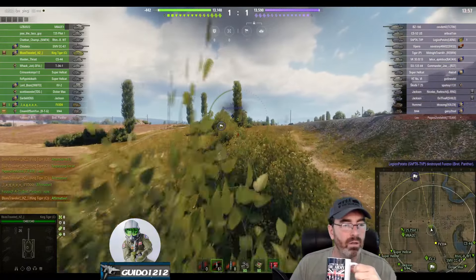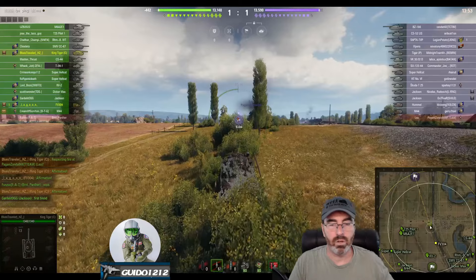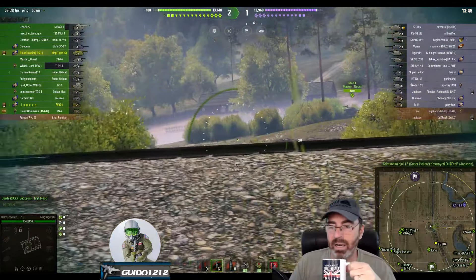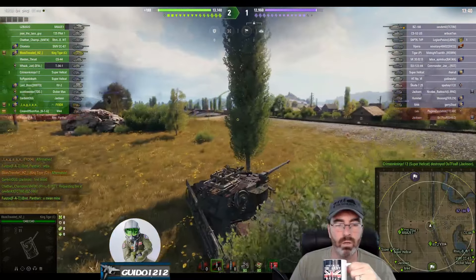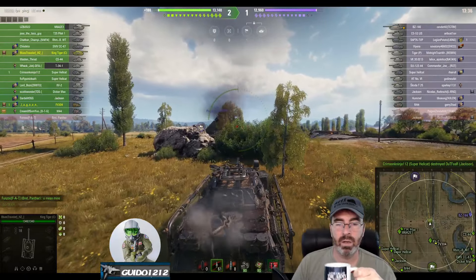Notice the name of the M44 right there - I think you can probably fill in the blanks if you're of my age. We come up here and there's nobody hanging out. We see a BZ-176 going. The CS-44 is getting some lights. We're a little too far forward there - I think you need to be really careful about this. Did you not just see a Leo die by doing this?